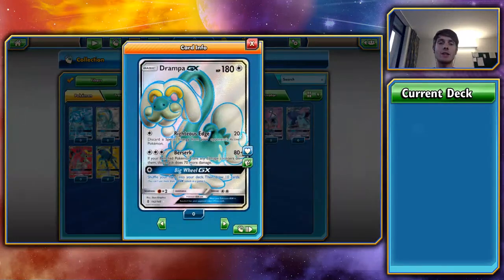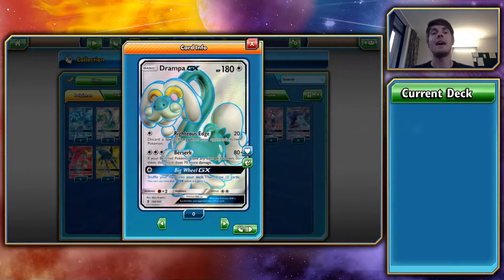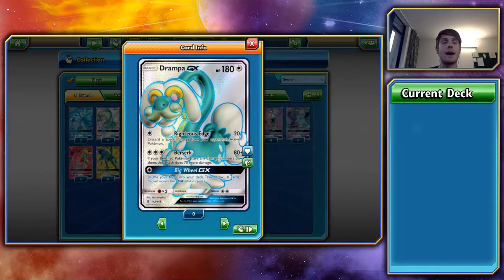Moving on, the next GX is Drampa GX — 180 HP, but it is a basic so you can attach a Fighting Fury Belt to take it up to 220 HP and add 10 power to all its attacks. Its first attack, Righteous Edge, discards a special energy for a single energy. That means you can discard their Double Colourless energies, their Burning energies, anything that is a special energy — gone. Strong energies too. It really slows down their side of the field while you build up things on your bench.